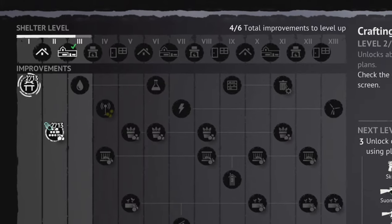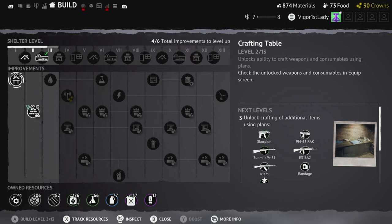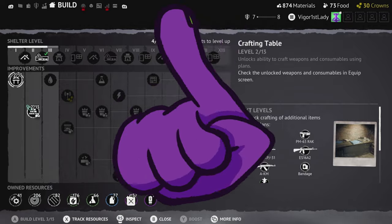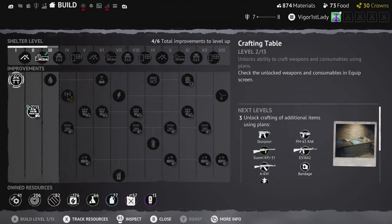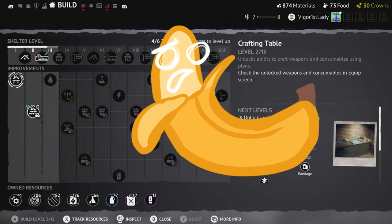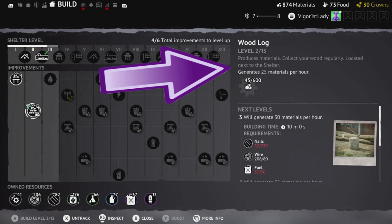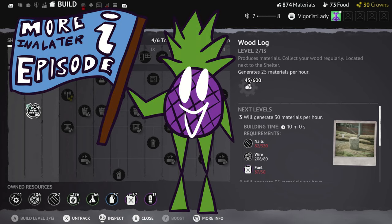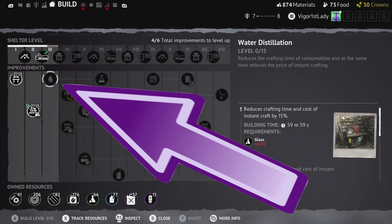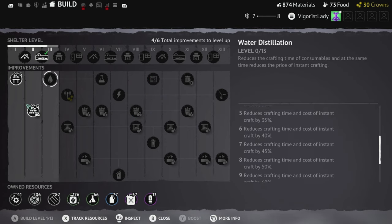The crafting table: when you get plans you will need certain levels of the crafting table to complete the process. Most hunters recommend maxing this out as soon as possible, as it's very annoying when you get a plan for a gun or consumable and can't craft it because the table level isn't high enough. The wood log produces materials which you need to collect regularly from the side of the building — these are used for crafting. The water distillation reduces crafting time for consumables as well as the price.